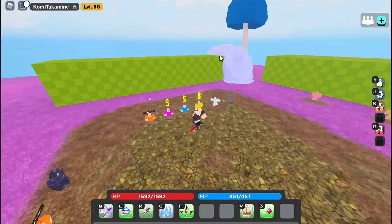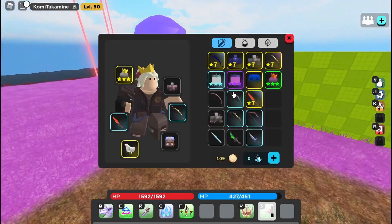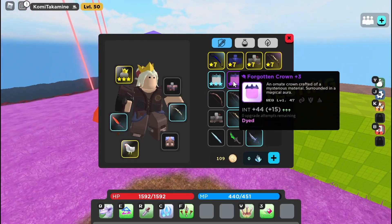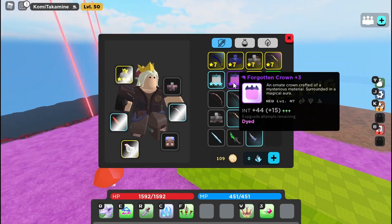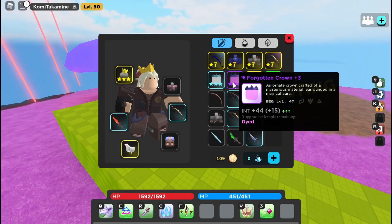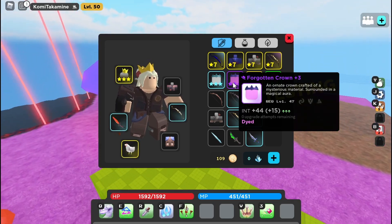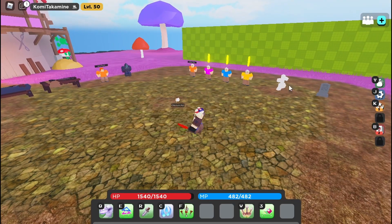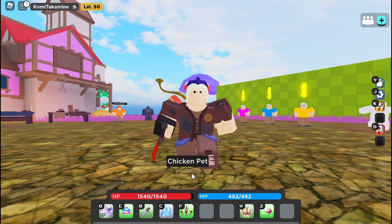Some people may ask about Forgotten Crown. Forgotten Crown is decent but not recommended because of the low stats. The only reason I use it is because I want to use a full INT trickster without using a beard — and it looks better than Spider Queen Crown.